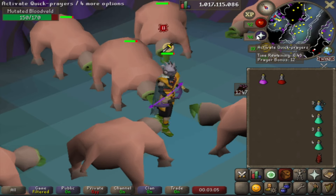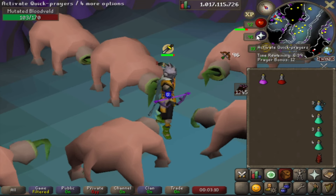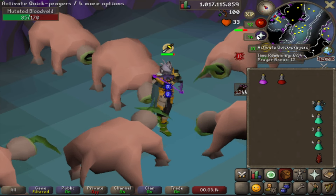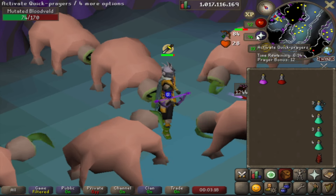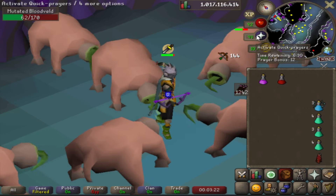Imagine training combat or slayer in places like the Catacombs or Karuulm, and all nearby mobs just keep coming at you — no more having to worry about re-aggroing them manually every 10 minutes. This is especially awesome for those long, boring slayer tasks where you are constantly clicking, or if you're a high level player who just wants to AFK train efficiently without babysitting their account.